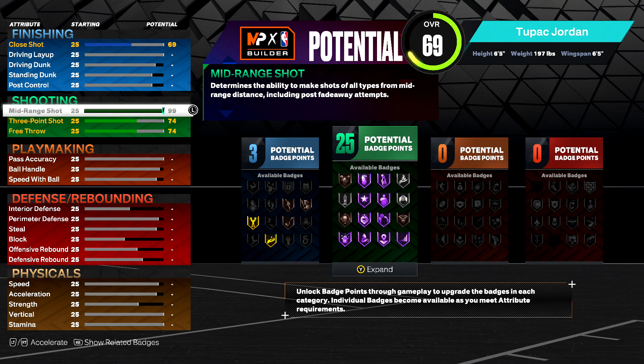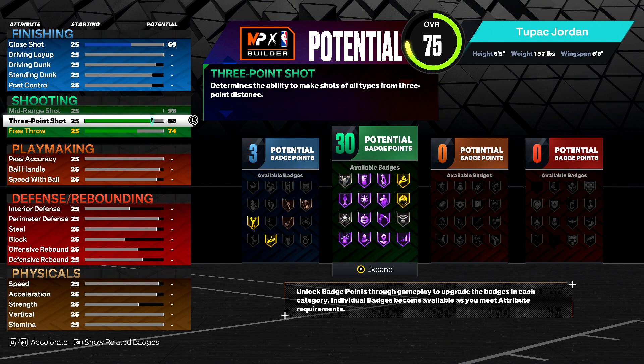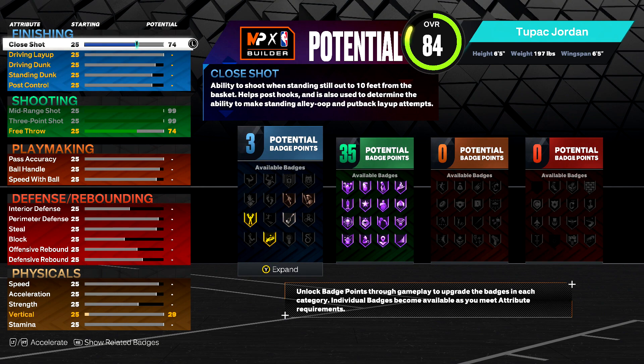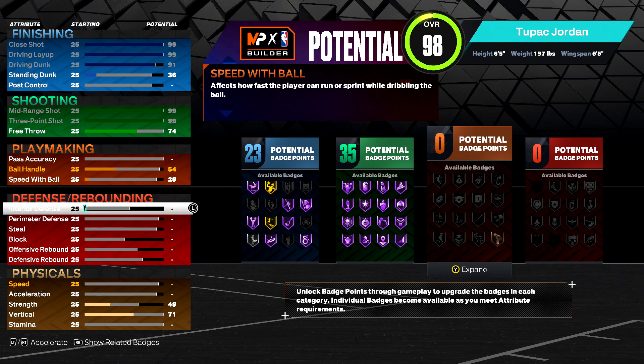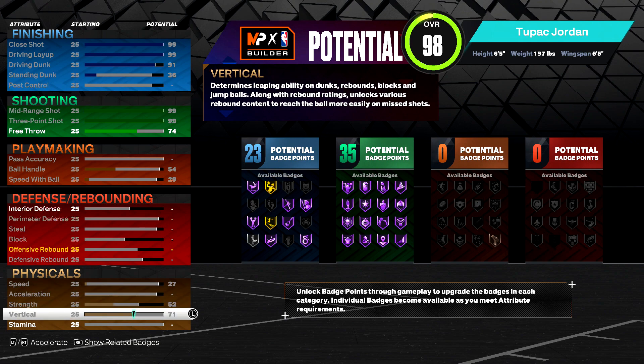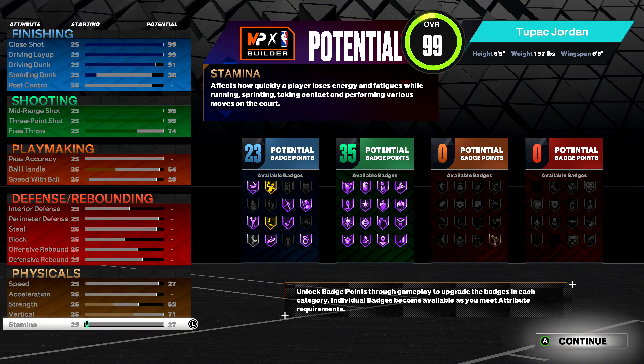Once you get to the potential builder, make sure you focus on your shooting stats and then just distribute your other stats however you want. I'm going to recommend you dump them all into finishing and then just spread whatever you have left over around everything else. Once you have exhausted all of your points, we're going to continue.